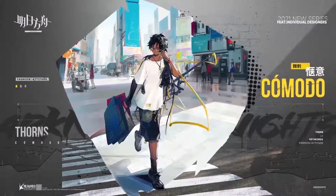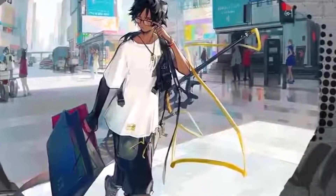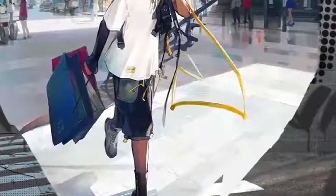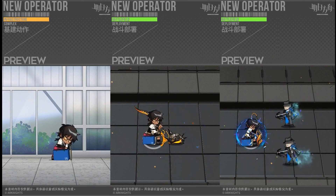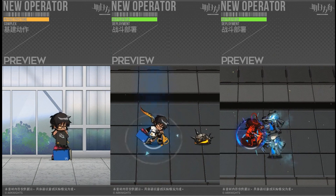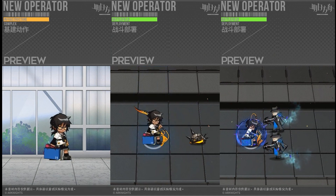Thorns' skin looks simple, yet he's got some serious drip. His giant sword looks slightly out of place, but at least the design has been simplified a little bit to match the style of the clothes. While I was looking through the animation, I noticed him using what looks to be a paper shopping bag as his secondary weapon. This man is dangerous — if someone can turn anything into a weapon, then you better run.